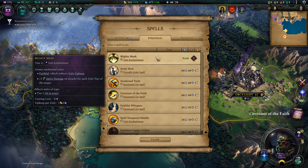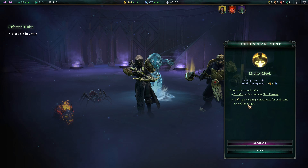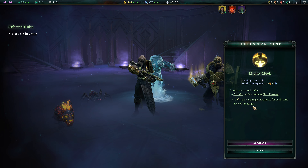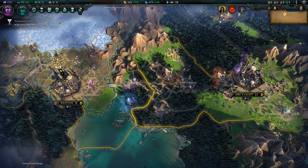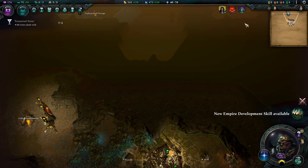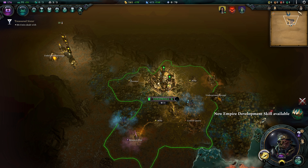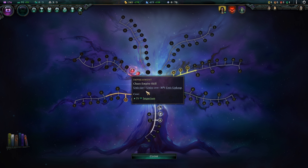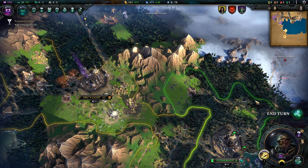We can also cast Mighty Meek finally — let's do that. This is going to give all of our units Faithful, which reduces their upkeep. It's going to cost us 16 gold and 32 mana, but I have a feeling that our incomes are actually going to increase. It also gives us plus one spirit damage on attacks for each enemy unit tier of the target. Looks like we're about the same income-wise. We got Covenant of the Faithful — we might want to consider casting that on somebody pretty soon, probably on Gold Wall. We have a ton of mana income at the moment. We can finally get Impressment — unit tier 1 units get minus 30% unit upkeep. Our gold income went up almost 50 gold per turn and our mana went up about 20 mana per turn. Chaos is just such a nice affinity.